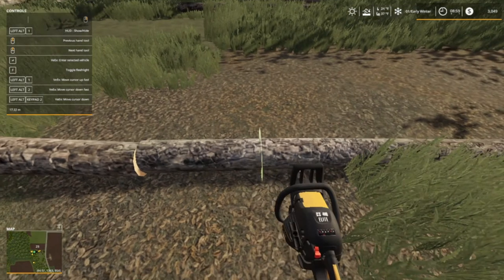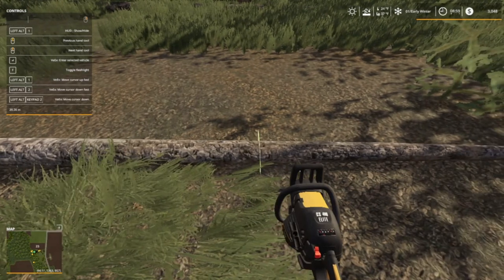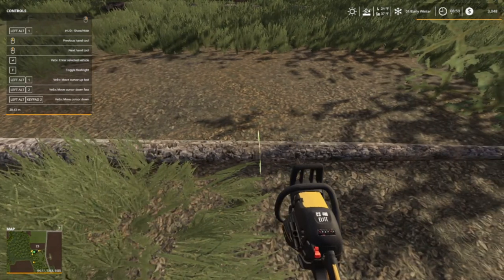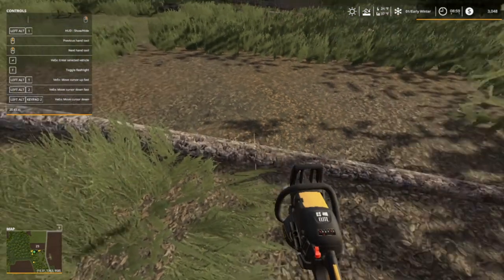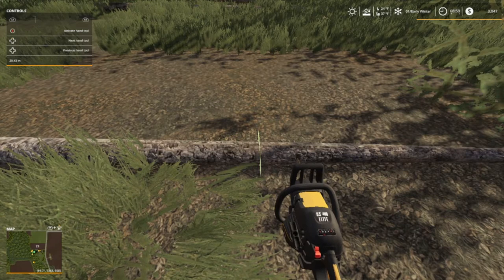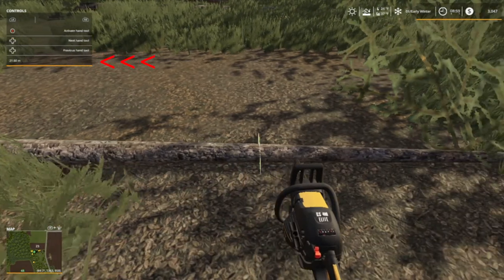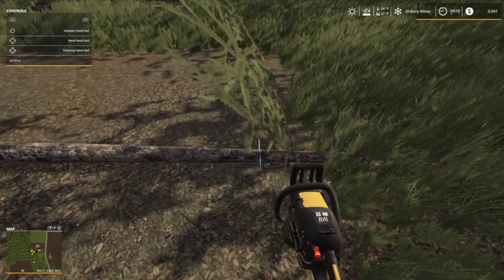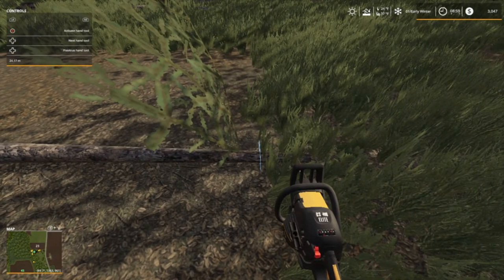Welcome back everybody to Farming Simulator 19 here on Long Oak Farms. The measure mod used to have a big readout by your chainsaw that tells you how far you are. Well, I got an upgrade - look on the left side at the top, you'll see down at the bottom of the little gray box it says 20.43m. It's up there now and I kind of like it - it's a little better, you don't have a big gawky thing on the screen.